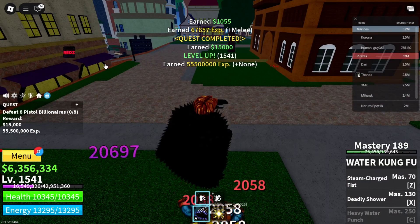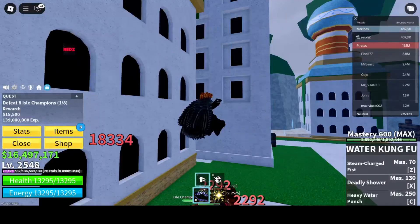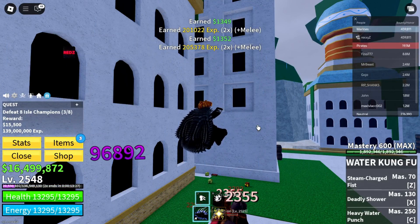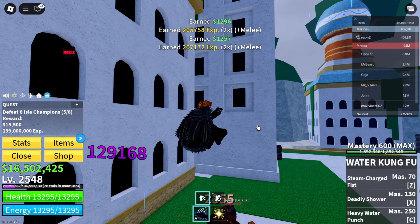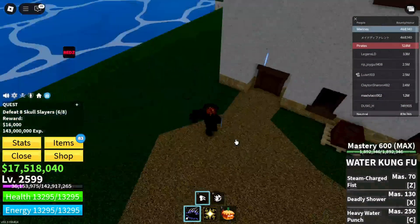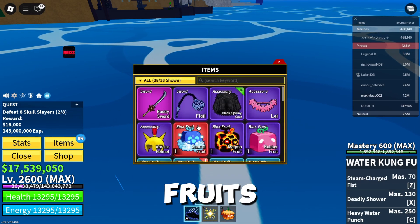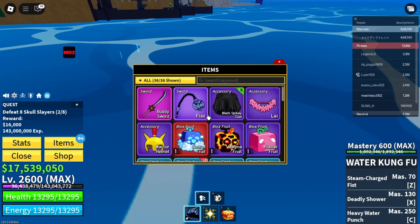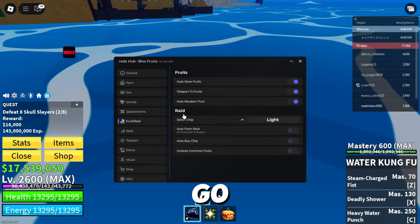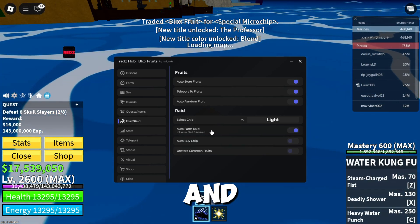We have now reached the third sea. We finally reached our destination and got some fruits and some accessories. Go to the Raid menu, select Chip, unstore any fruit you have, click on Auto Buy Chip, then click on Auto Farm Raid and the raid will start automatically.